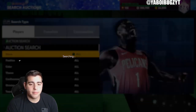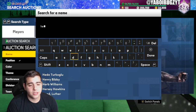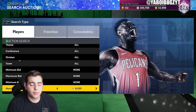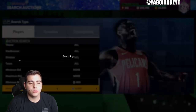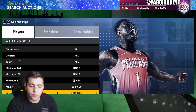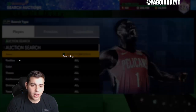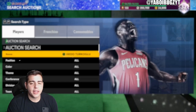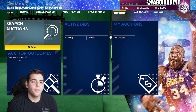Today there are gonna be a lot of investments — you just gotta know when to buy. Hidou Turkoglu is my main investment. He has Range Extender, and you can upgrade him with Clamps to make him an absolute beast — and he's so cheap. His price seems to be staying around 9K right now. I'm trying to get him for 8K or under, which I feel is a good price.